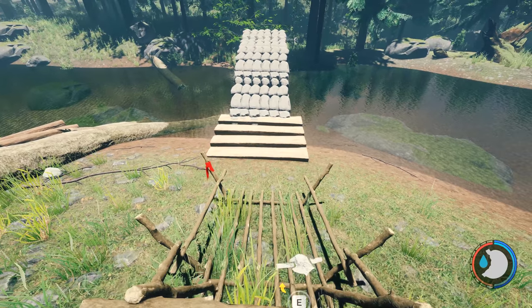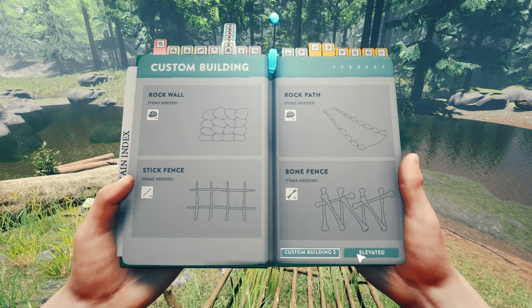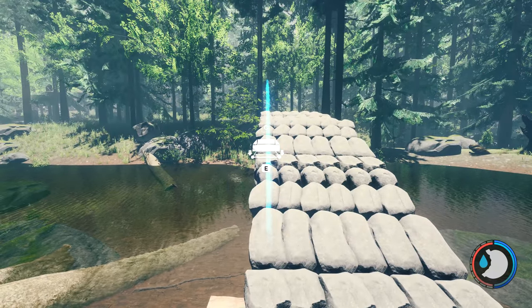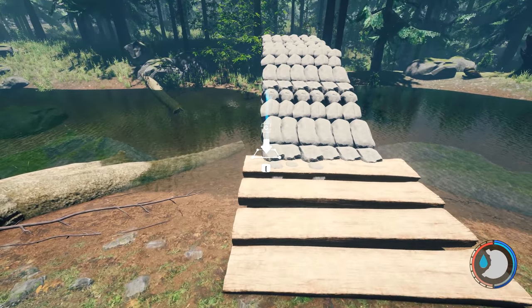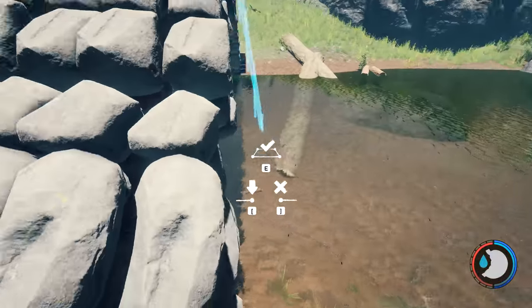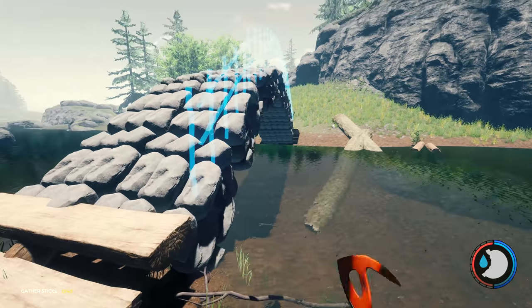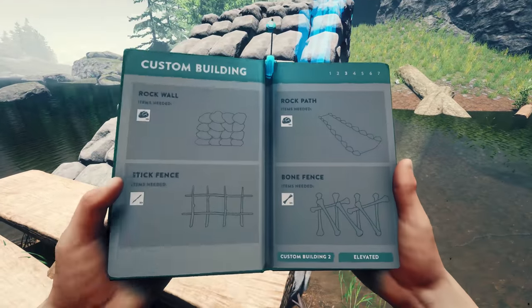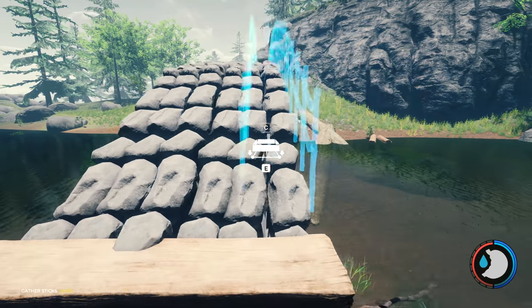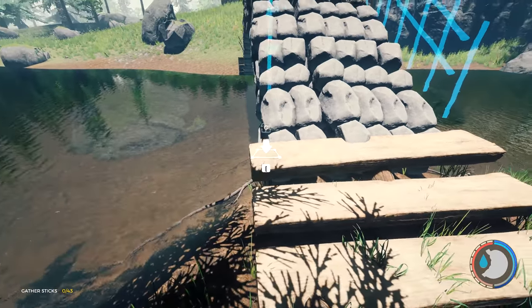If you're going to do a stick fence around it, keep in mind that when you place stick fences it may come on the inside. But you could place it right on the outside to give yourself as much room as possible - auto placement will stick it in a little bit more. You're right on the edge, so keep in mind if you've got too much on the edge you might cut yourself off.